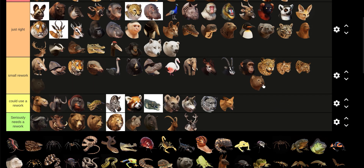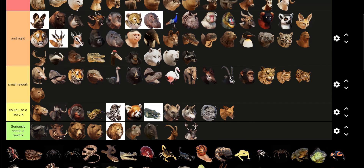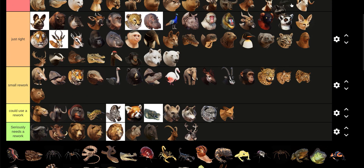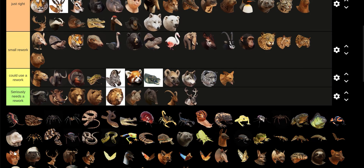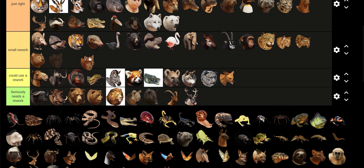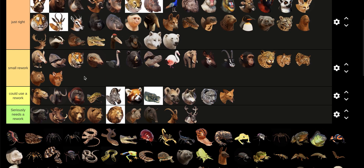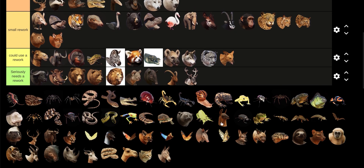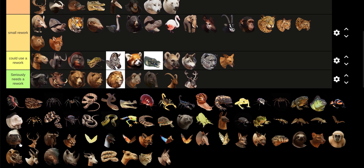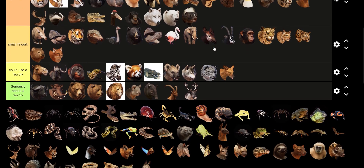Wombat could use a little rework. Raccoons look perfect — even though they're such simple animals, I really like the raccoons. The Red Fox — there's something; maybe a little rework on its head, just a small little rework. Skunk — I don't use it, but I'll put it in Just Right.